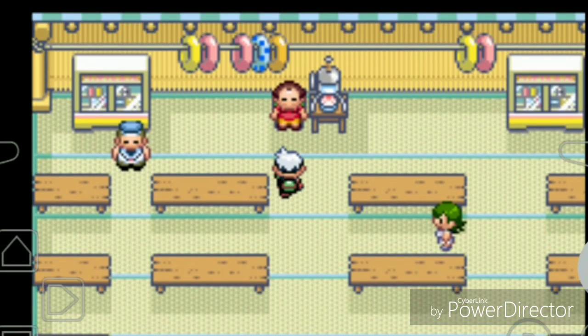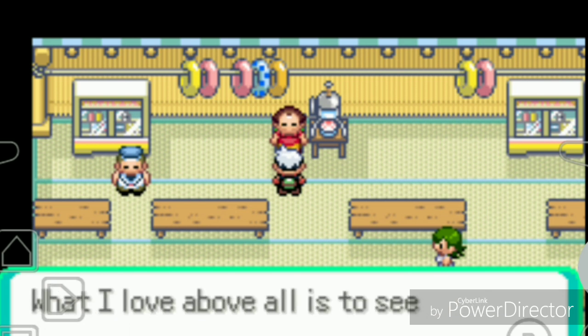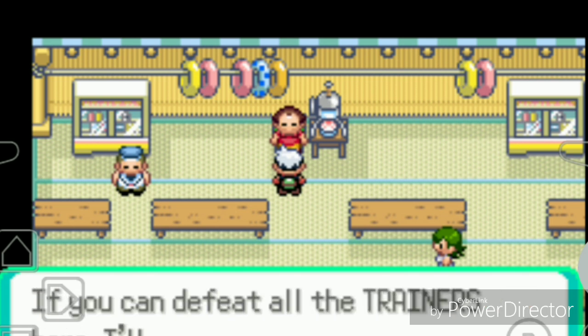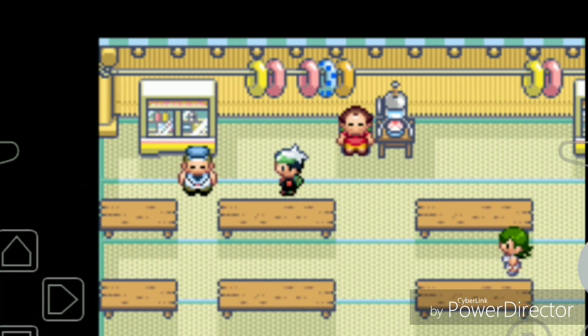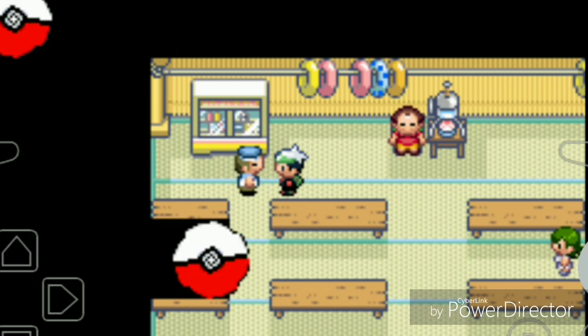I talk to the owner of the Seashore House - Mr. C. He says what he loves above all is to see Pokemon battles. If I can defeat all the trainers here, he will award my effort. Let's beat all the trainers then!